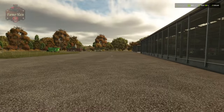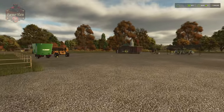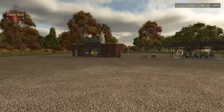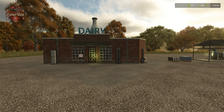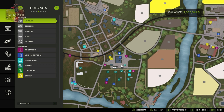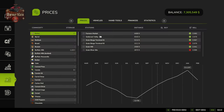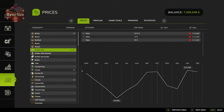Now that we have manure, milk, and slurry, let's talk more about our outputs. We're going to be able to bring our milk to a dairy. On River Bend Springs there are two production dairies we can place in the game, and the map also has a dairy that is a sell point. Looking at our buffalo milk — we have 1,223 liters. We can sell buffalo milk at the dairy at a low price of $9,450 or a high average price of $11,340 per thousand liters on easy economy.